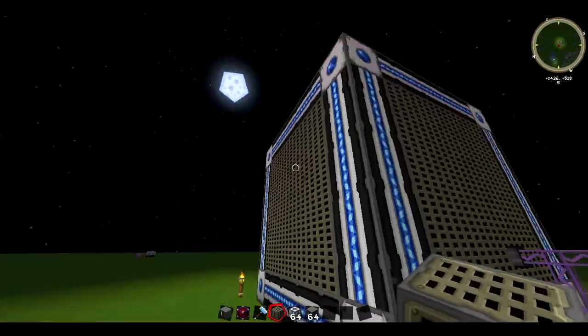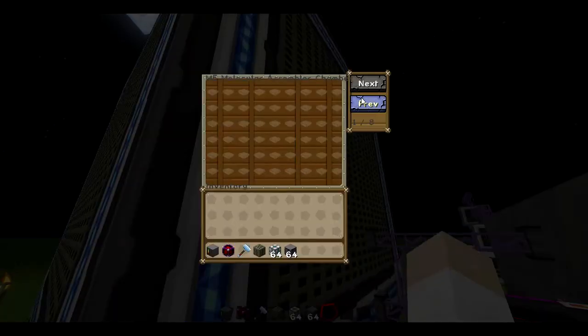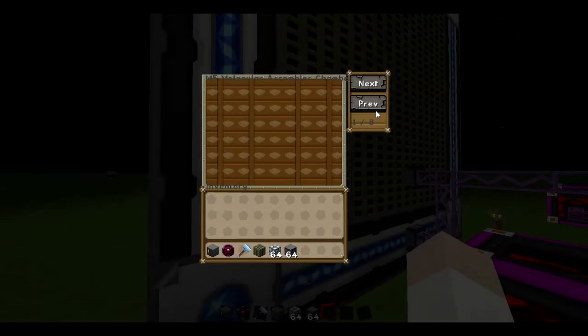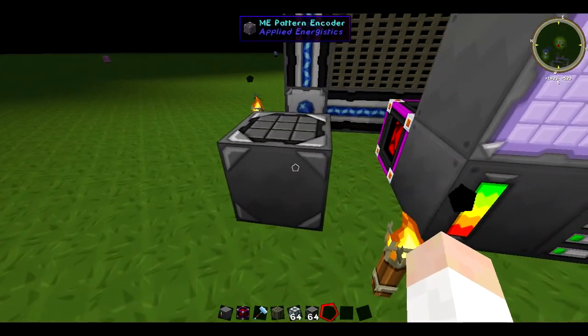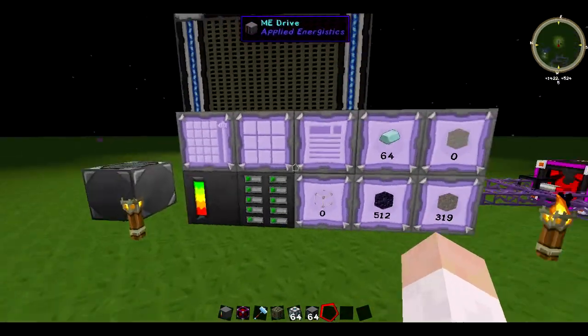Now that it's made, you can right-click on the entire cube and it gives you pages — because I put eight providers in each of the eight corners, there are eight pages. Each of those things provides a page of patterns you can put in. Now this thing is a pattern encoder, which is what you use to make patterns, which you can then put in this or put in the interfaces.